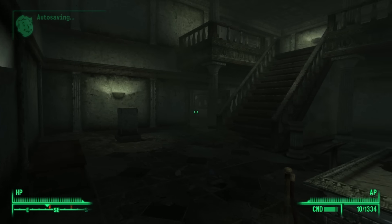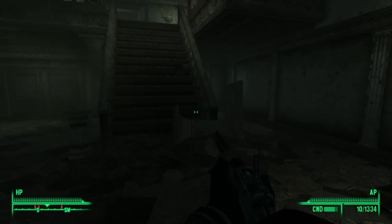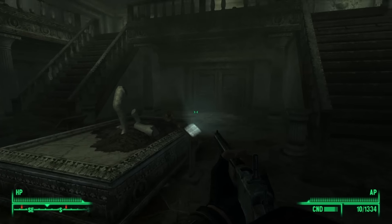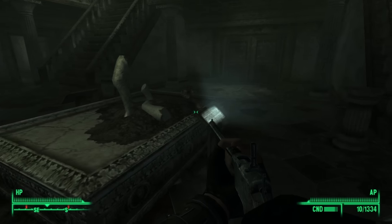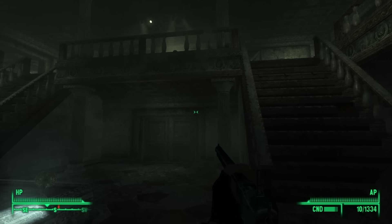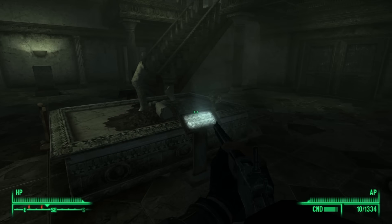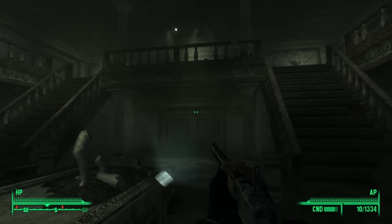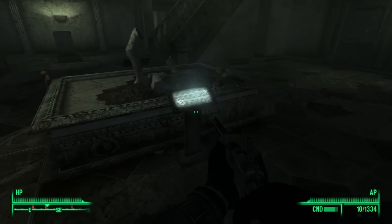This is the Museum of History, and I'm going to go on a little fetch quest to get all the — basically I want to decorate my house with Lincoln Memorial items and to get Lincoln's gun, because it's not a bad sniping weapon. And I forgot it was here, so now I'm going to get it.